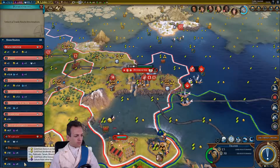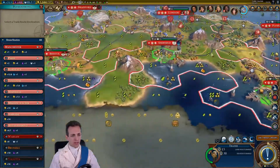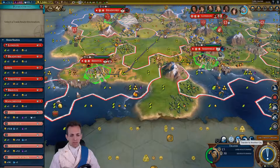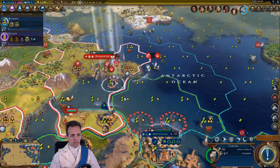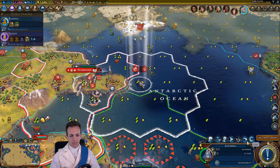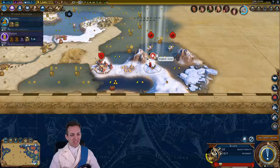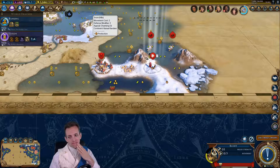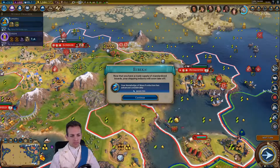Okay, new trade route — Valetta, 16 gold a turn. I'm going to rebase you to Bristol. Skip your turn. Move there, heal. Skip. Skip. Wow, you're going to get murdered — that scout's going to die. Builder — let's get a sort of lumberback. There we go, production boosted.